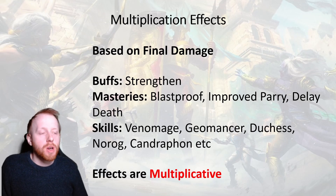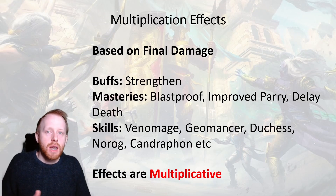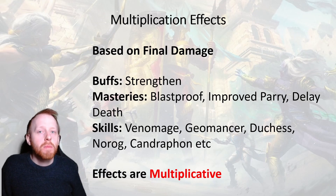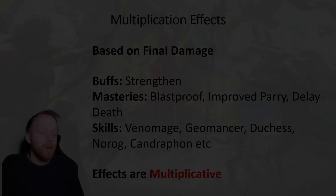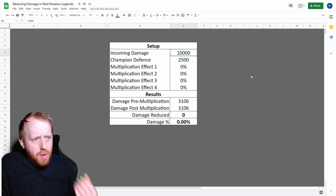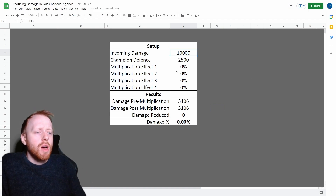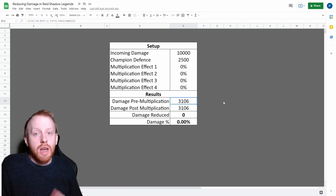Multiplication effects are very powerful because they take a flat percentage off the damage. However, you have to remember they are multiplicative, which means they will not reduce damage to zero — that's not possible. I've created a quick tool here: assume my champion was taking 10,000 damage, and with a defence of 2,500, my champion would end up receiving 3,106 damage. This is just factoring in the standard damage reduction percentage, and obviously doesn't take into account any other effects such as ignore defence or decrease defence.